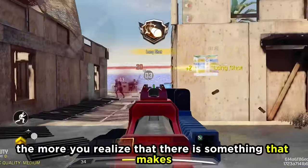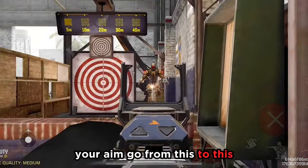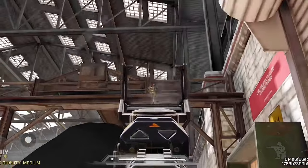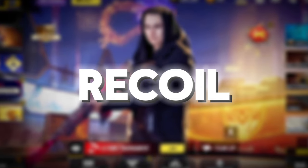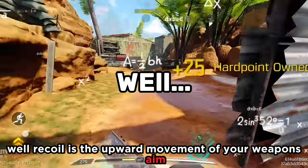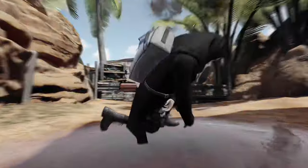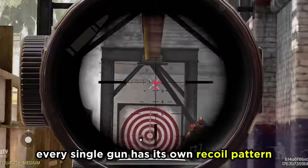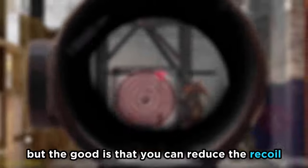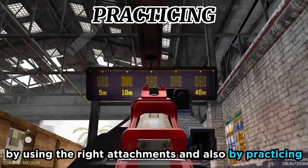The more guns you use, the more you'll realize there is something that makes your aim go from good to bad — and it's called recoil. Recoil is the upward movement of your weapon's aim when firing. Every single gun has its own recoil pattern that affects your aim. The good news is that you can reduce recoil by using the right attachments and also by practicing.